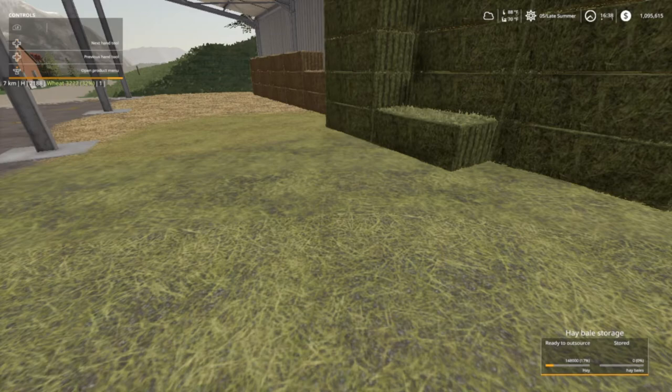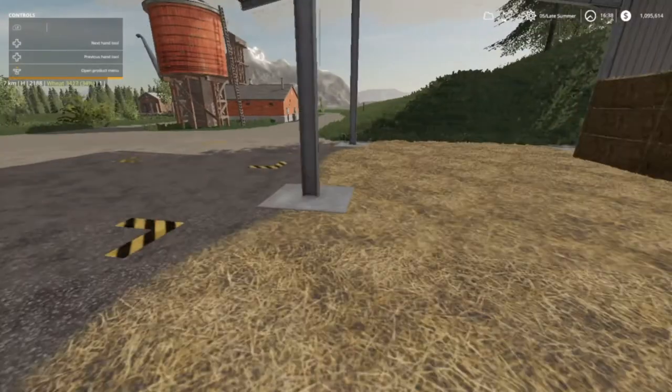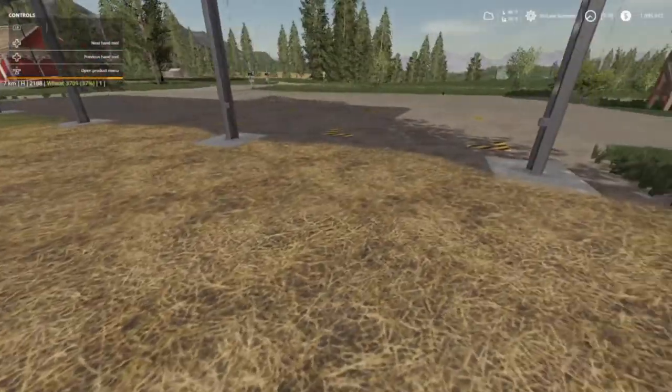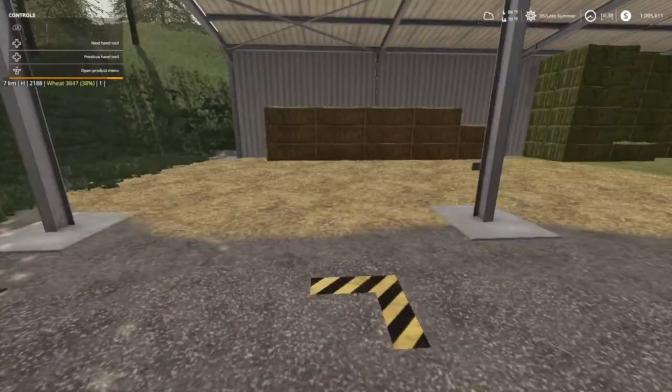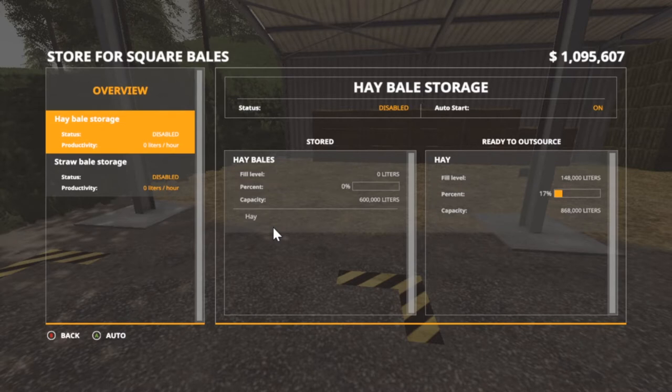Ready to outsource - 148,000, 17% hay. If you walk on over here it should change. Straw is 868,000. Its capacity is 56,000 liters of straw - it'll help if I could read - and 148,000 of hay.